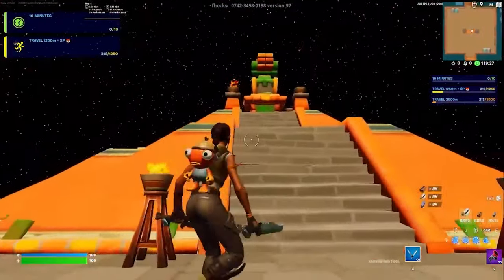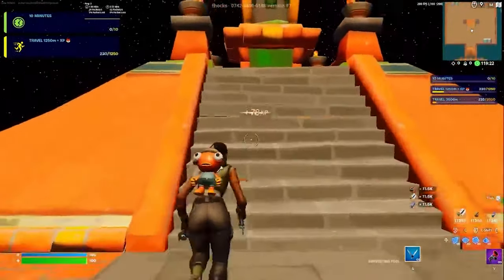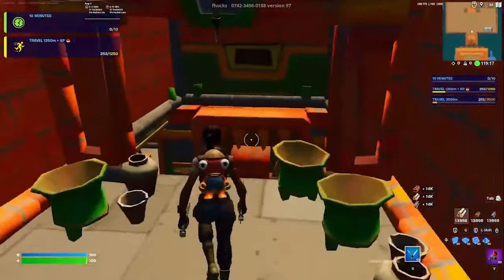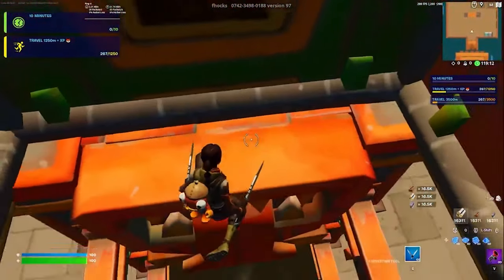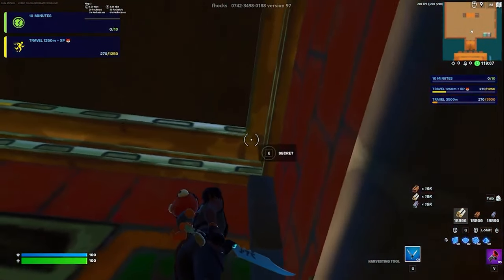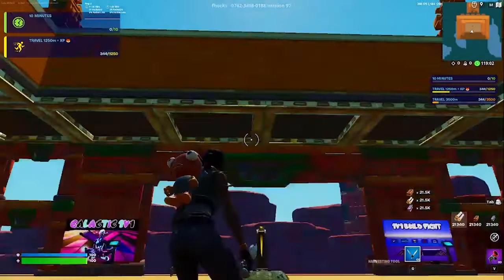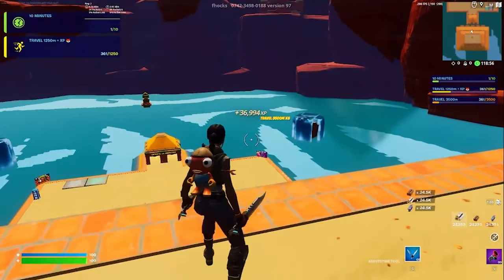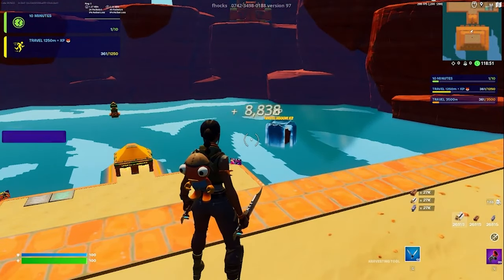You should spawn in here. Run up the stairs, go to the back, and jump on the little thing with the mouth. Go down the corner, then look up and you should see 'Secret' — just click that and you'll earn some XP.